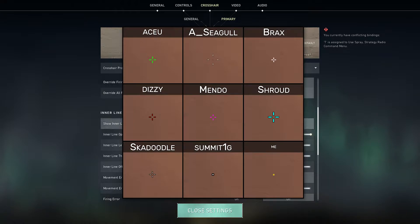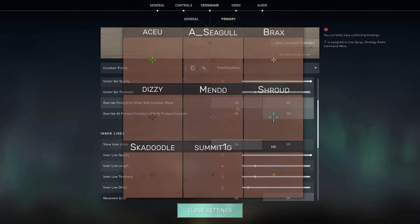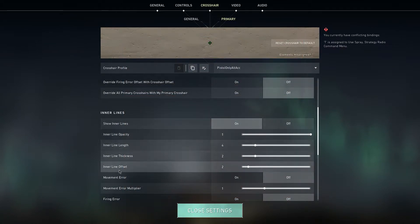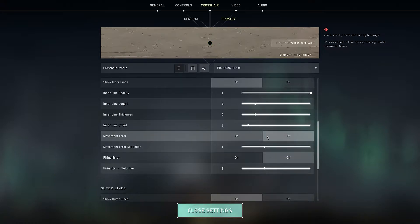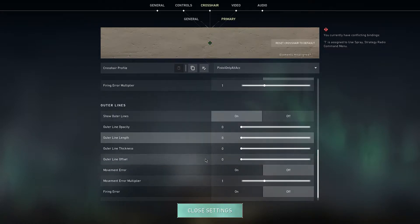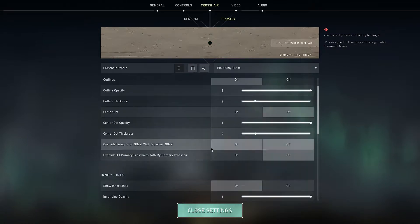I like to set my color to green, cyan, or white, because I find they stand out against most maps with the least exceptions. Outlines I will put on for most people, because a lot of the times your eyes will focus on an enemy, but you do not know where to aim because you can barely see your own crosshair. I like to set outlines to one or two, but I suggest you at least have them.